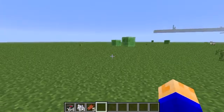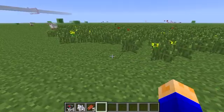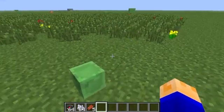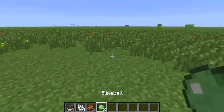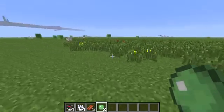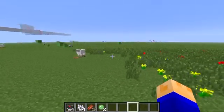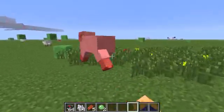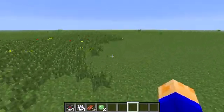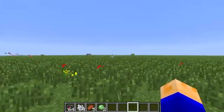Hello there, my name is CraftingBenchMC, and today I'm going to be showing you a plugin called Wild Pokemon for Bucket. It is just a plugin to simulate Pokemon — like in Pokemon, while you're running through grass, there is a chance that a wild Pokemon will just spawn up right in front of your face.